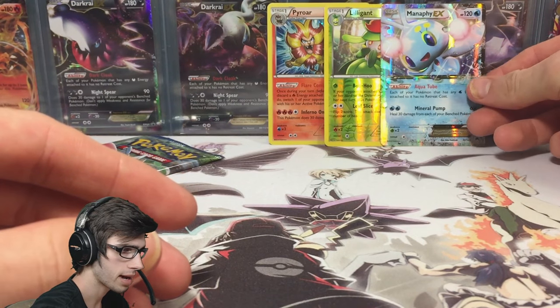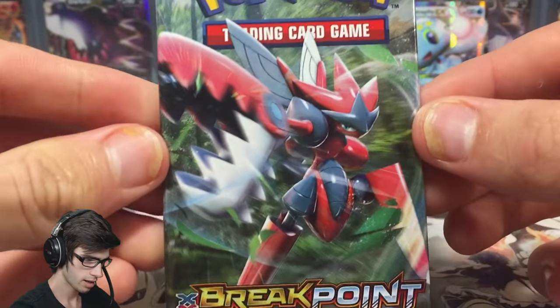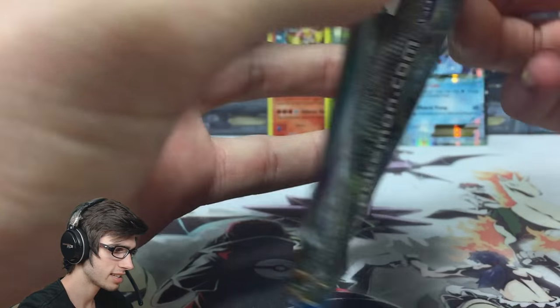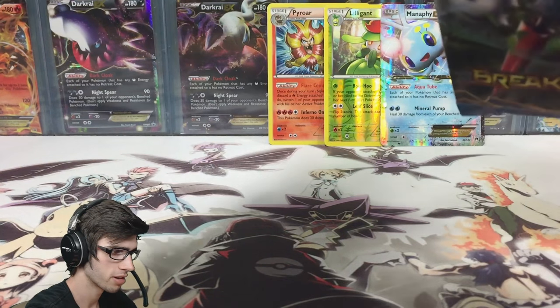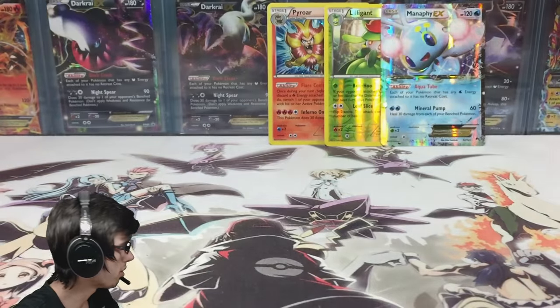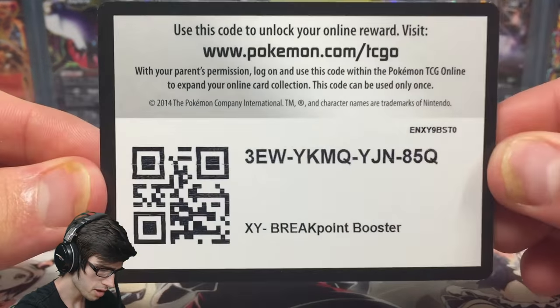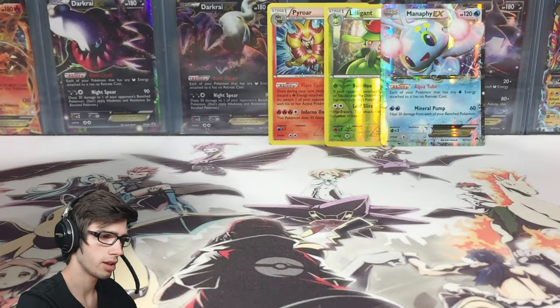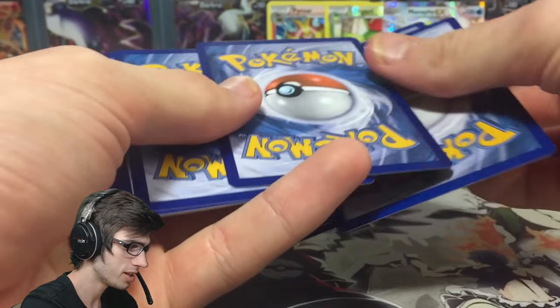So let's throw that up the back as well to get hung with Lilligant and Pyro. And the final pack of this Blister pack — let's see what we can get. These packs have been opening really nicely for me. I might save the pack up just for general purposes. But there we go, the final code of this opening. Hopefully the lucky person that manages to scoop that one up gets something nice today.